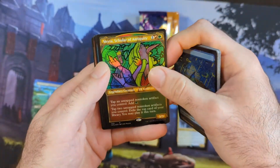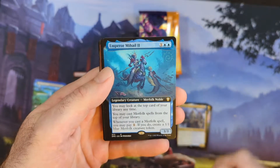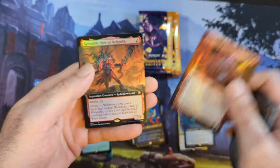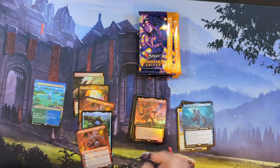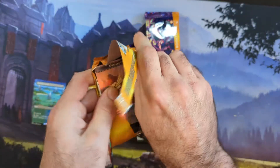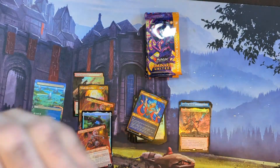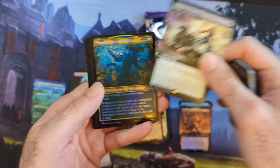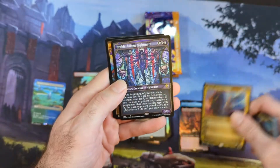We got about five packs left. Scholar of Antiquity, more Leyline Binding, Timeless foil, Emperor Malhall the Second — Merfolk Noble from the Commander set, a lot of Commander stuff again. Resurrected, more Jaya, another Jaya, and then we got Heir of Raga right there. Kobold Warrior — is he Commander as well? Yeah he is. In other collector boxes you usually only got one Commander card per collector pack, but we've been seeing multiple Commander cards in the collector packs.